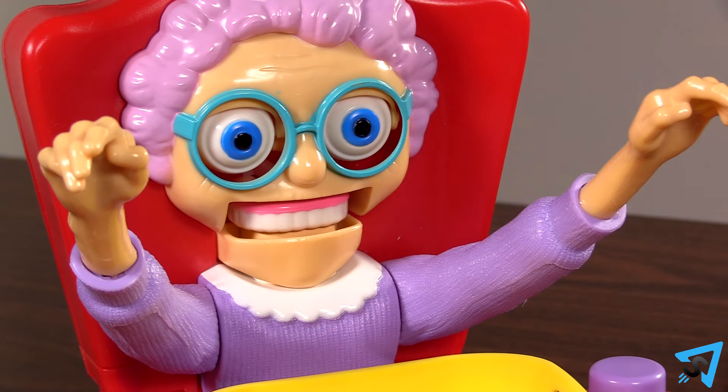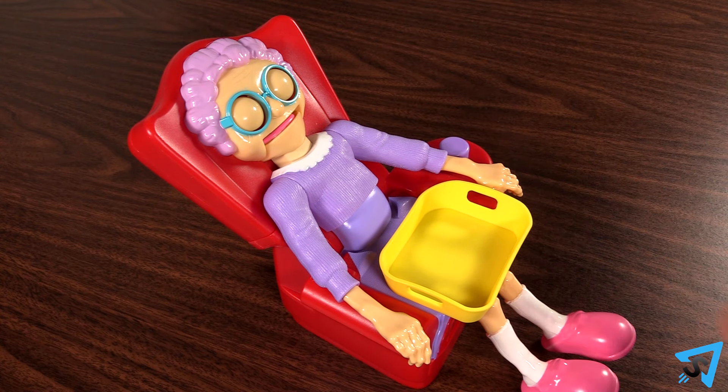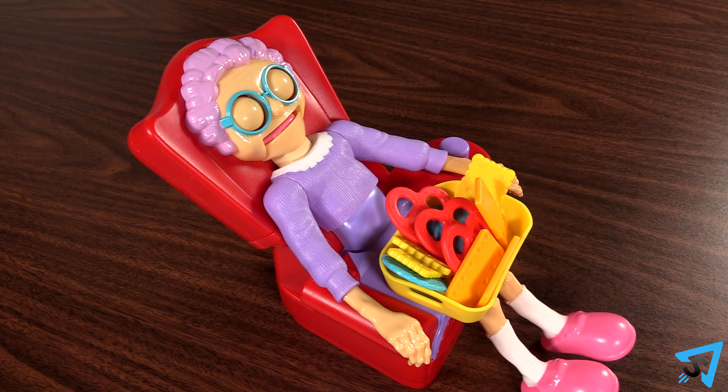Place the teeth into Granny's mouth, then recline the chair back until it clicks. Place all the treats in the tray. The youngest player goes first, then play proceeds clockwise.